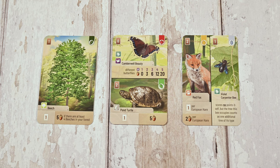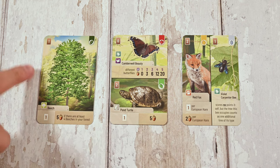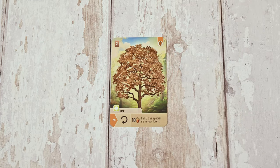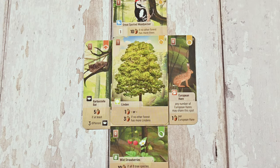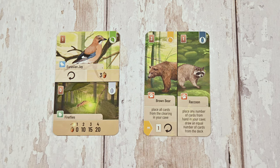Instead you can choose the play a card and check the clearing action. Each card has either one tree or two forest dwellers. Each tree card features exactly one type of tree around which you can place animals, plants, and mushrooms — these are the basis of your forest. All other cards are split in two, either horizontally or vertically, and these will inhabit the trees you've planted.